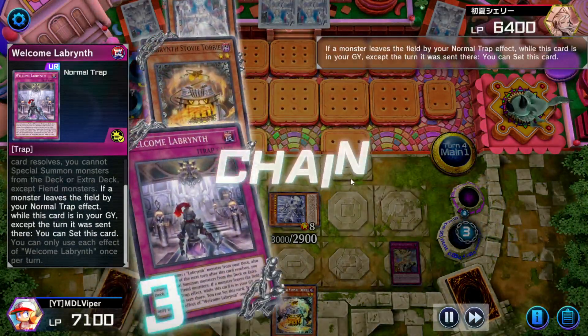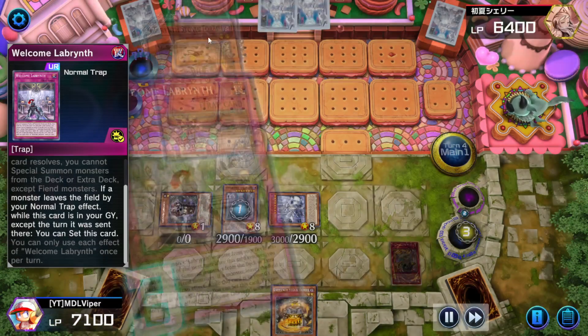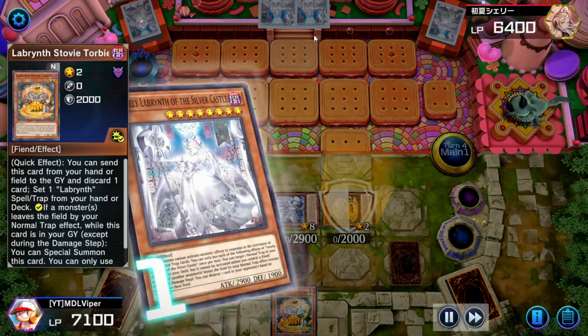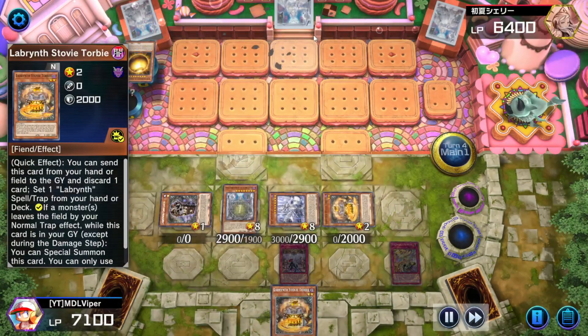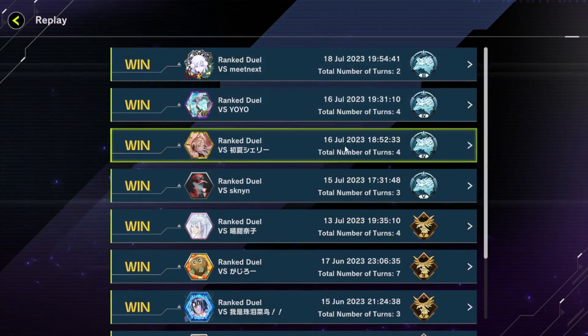Stovie's effect. Labyrinth effect — to set. Now we're about to pop a card in his hand — it was Sphere Mode. So we couldn't tribute three of our monsters — haha, that worked out pretty well.